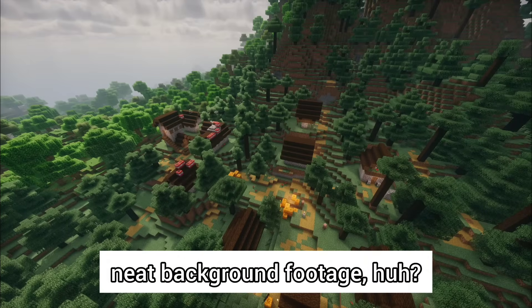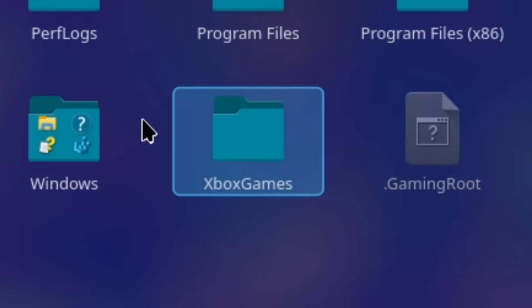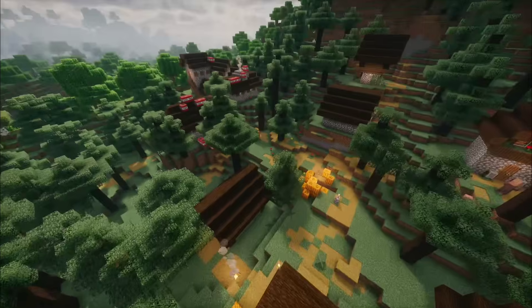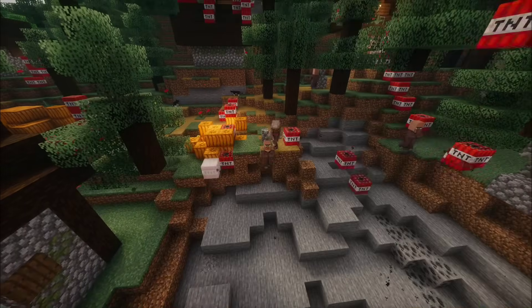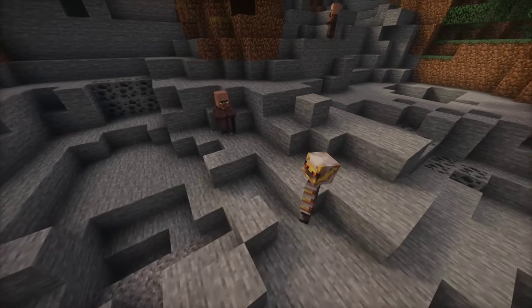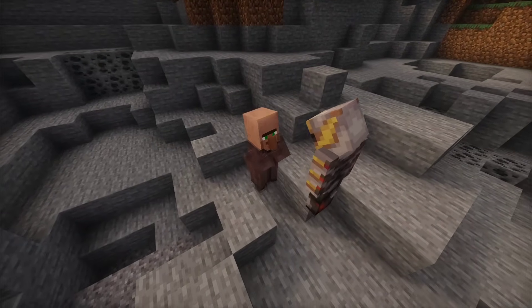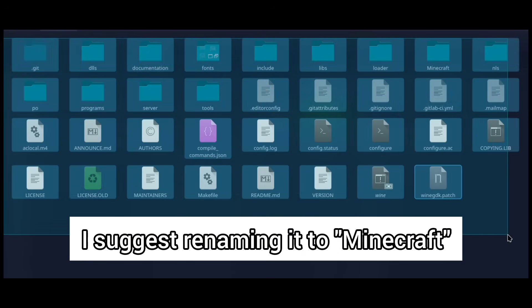Now, if you're dual booting, you can just copy the Minecraft for Windows 10 game folder directly from the C slash Xbox games directory. But decrypting the .exe so you can actually play this is bypassing DRM, and therefore technically illegal slash piracy, so I can't actually show you how to do it. But once you have that all set up, copy the Minecraft folder into YNGDK and it should look like this.